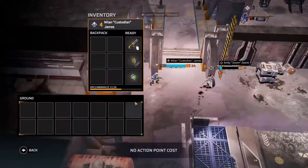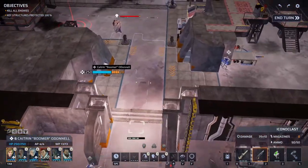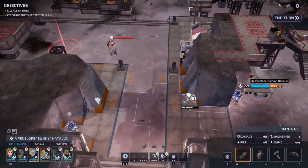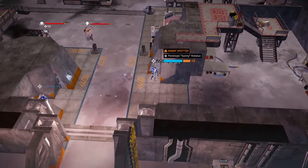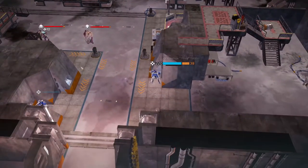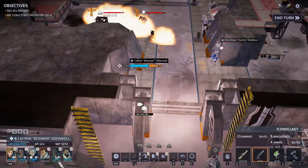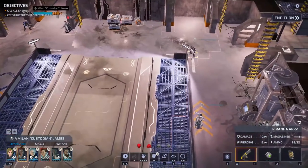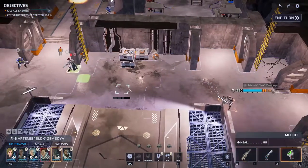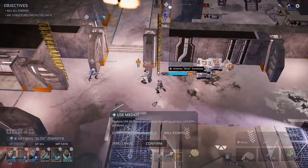We are going to need medkits. You have a medkit. Let's see who else has one — how am I going to go about this? Let's first move you up considering we're going to use your flamer. You stay in that position. Who else has a medkit? There we go. Let's dash towards that position and use the medkit on our sniper over here.